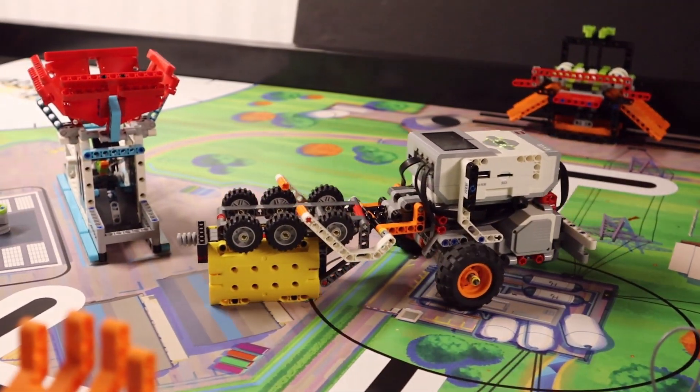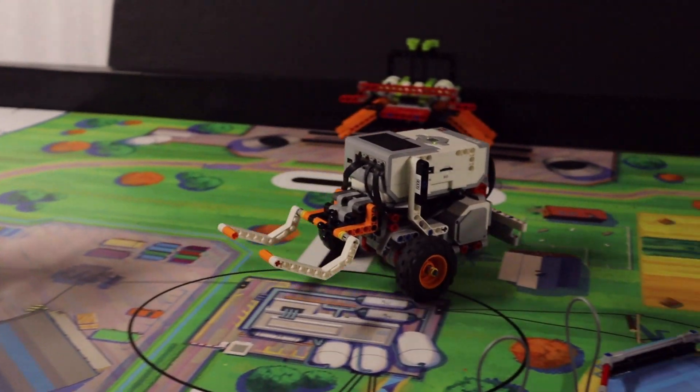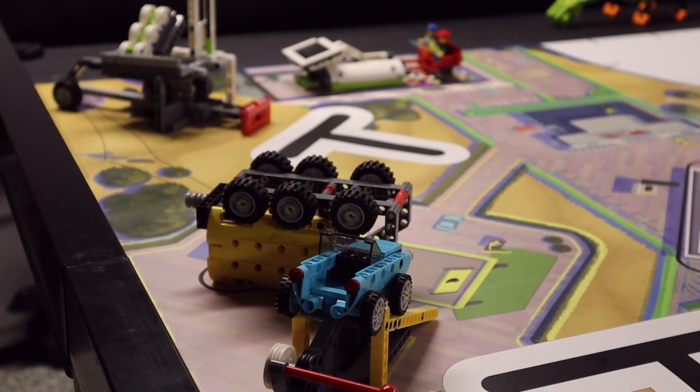When ready, the team member pushes the center button to launch the second part of the program. This sends the robot on its way to the fueling station target. Once the truck is over the target area circle, the robot lifts the arm which releases the truck and then drives backwards returning to home.